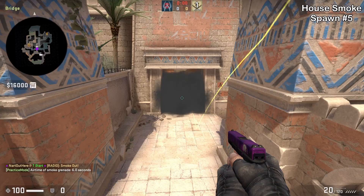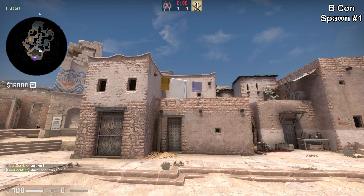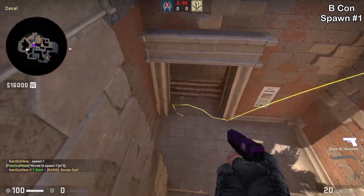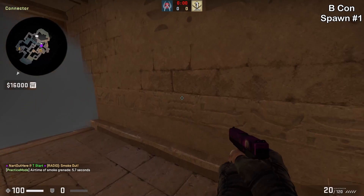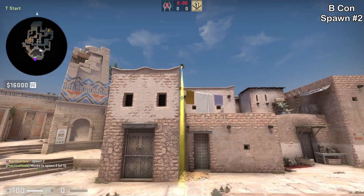Now let's move on to B connector. Spawn number one: aim between these two windows then jump throw. This smoke is going to block off any CTs playing inside the B connector electric room. Spawn number two: find the first left window, aim above it, then jump throw.